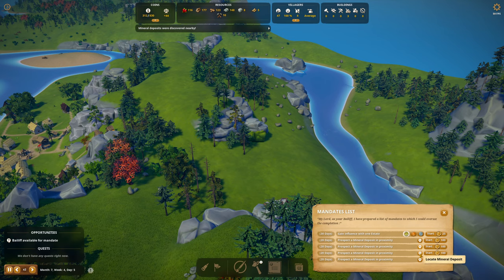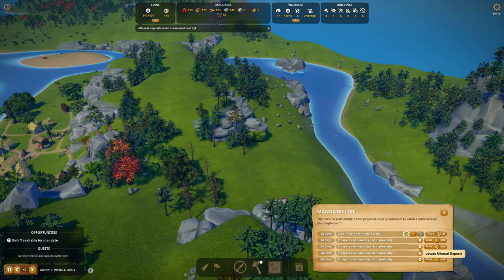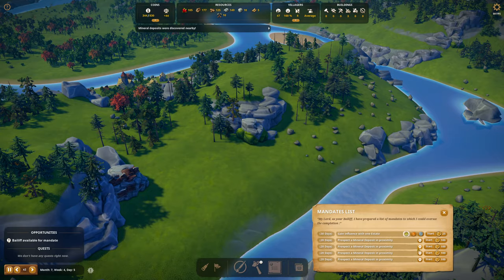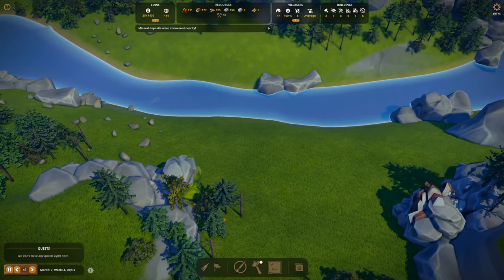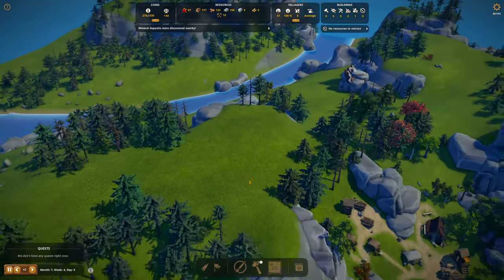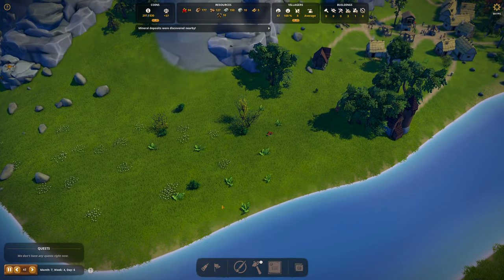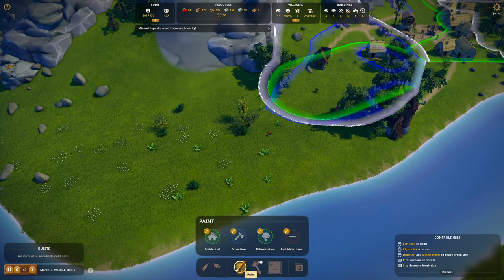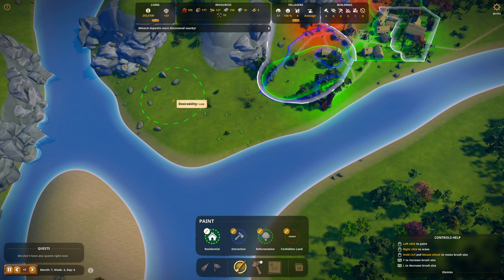Let's look at where this deposit is — it's kind of close, right over the hill from the village. Let's do this one right here. Mod, good luck. Two iron mines right next to each other would be ideal. I don't really need that much iron this series, but it would still be ideal. Let's put in some fishing huts and paint a residential zone right here.